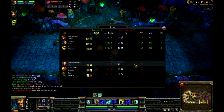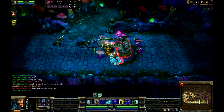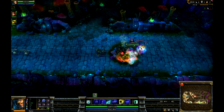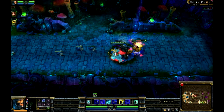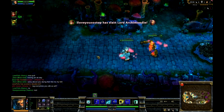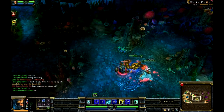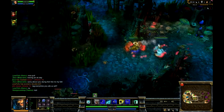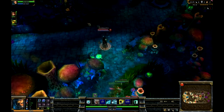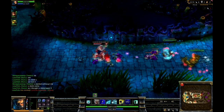For Jungle Nunu, get Smite. Get Consume first. You can level up your Consume — it's still good at level 1. If you're jungling, get the neutral buffs first — those will help you jungle a lot better. The Golem Buff and the Lizard Buff in 5v5. In 3v3 there's the Speed Buff, and then the Wolves buff and the Ghost buff.